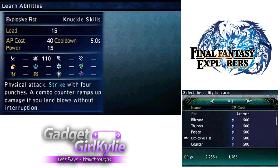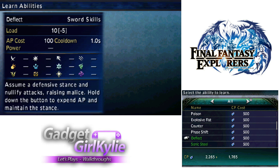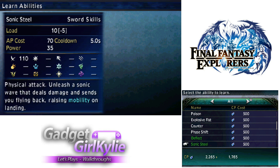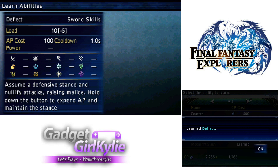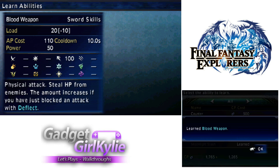Explosive Fist — physical attack, strike with four punches. A combo counter ramps up damage if you land blows without interruption. That's a knuckle skill. Sword skills — here we go. Deflect: assume a defensive stance and nullify attacks, raising malice. Hold down the button to expend AP and maintain the stance. Sonic Steal — physical attack, unleash a sonic wave that deals damage and sends you flying back, raises mobility on landing. Blood Weapon — steal HP from enemies; the amount increases if you have just blocked an enemy with Deflect. So I should buy Deflect, and then Blood Weapon complements it. I'll probably just buy all of these.